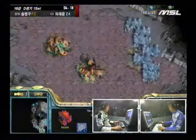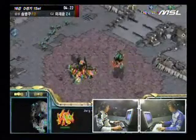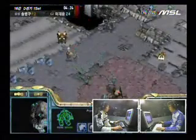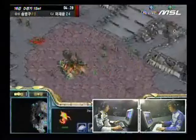He does have a few Zerglings, but this is Stork's moment to attack because Savior hasn't got any Sunkens here. He's got his Hydralisk Den up now, his first Hydralisk is popping out, but Stork should be able to finish off that Overlord and that's going to slow down Savior from making units. Stork has a chance to pressure Savior here.